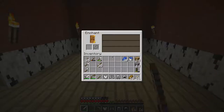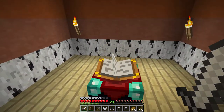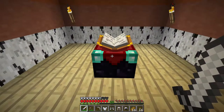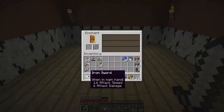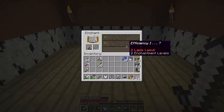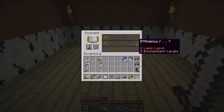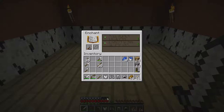We are not going to be able to get the biggest enchantments available because first of all we only have 28 levels, and secondly we don't have any bookshelves to increase the level of enchantments. If I put in the shovel we're only getting two options. For the pickaxe you can see efficiency and maybe something else - that's what the dot dot dot means. The number shown is the value and it shows how many levels it will take. We can't get to the third option because we don't have enough bookshelves.